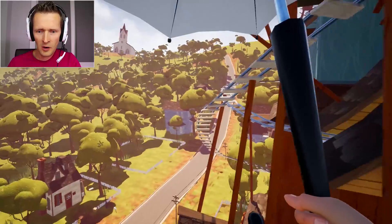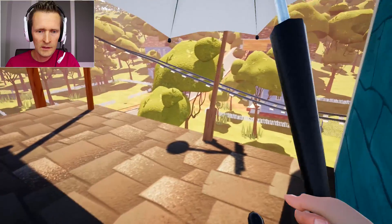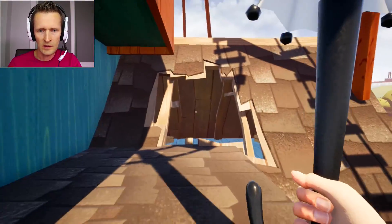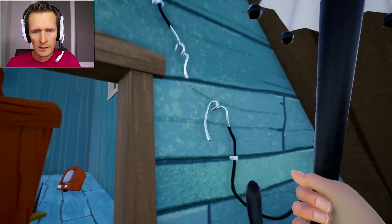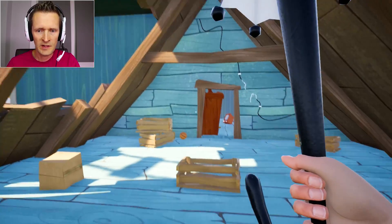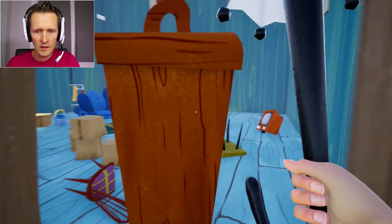Oh my gosh! Okay, where should I land now? Let's go here. We made it. Can I jump on the track again? Or maybe I should go here. I don't remember being in this room. That was a long time ago when I visited this place — this is where the crowbar was located. Now I recall this.